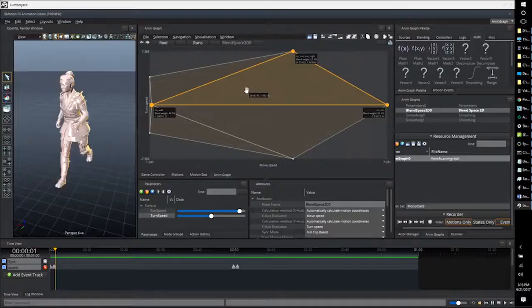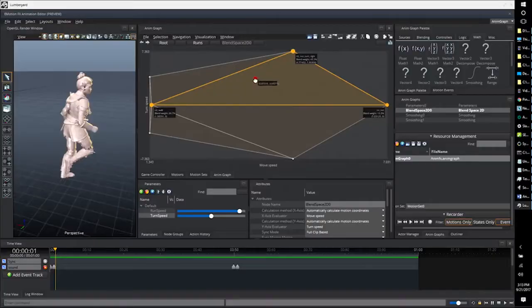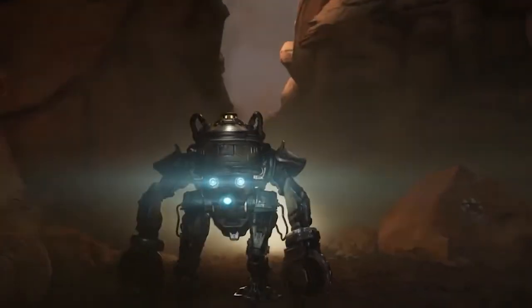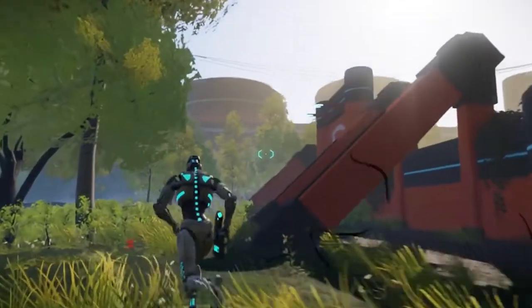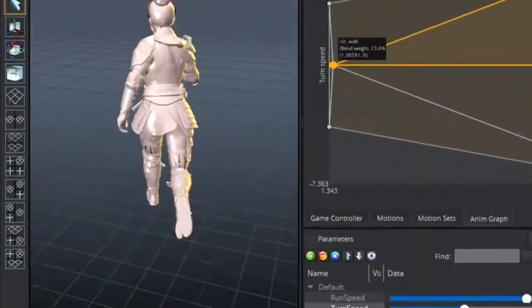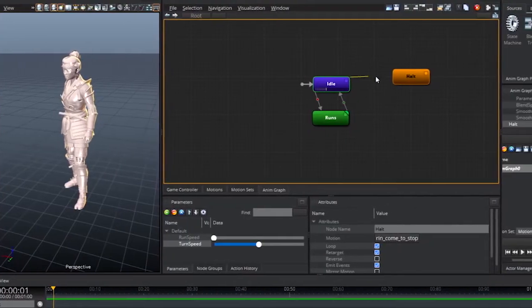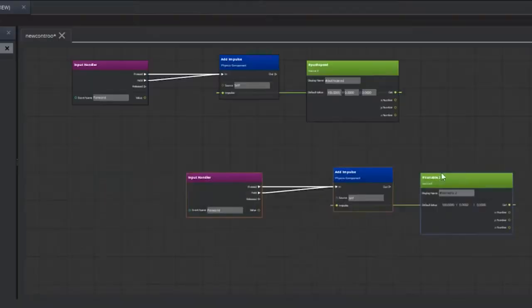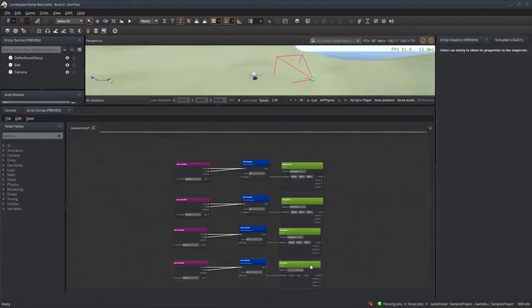Systems like Emotion Effects and Script Canvas are going through iterations, and the different Cloud Gems are going through iterations and getting new content added for us to use. It's only going to make the foundation and core engine better when they take their time to make sure systems work together before adding new things. I know I've missed a couple of versions, so I'm definitely going to put out tutorials covering what I missed — I have yet to touch Script Canvas or Emotion Effects, so we have a lot to get to.